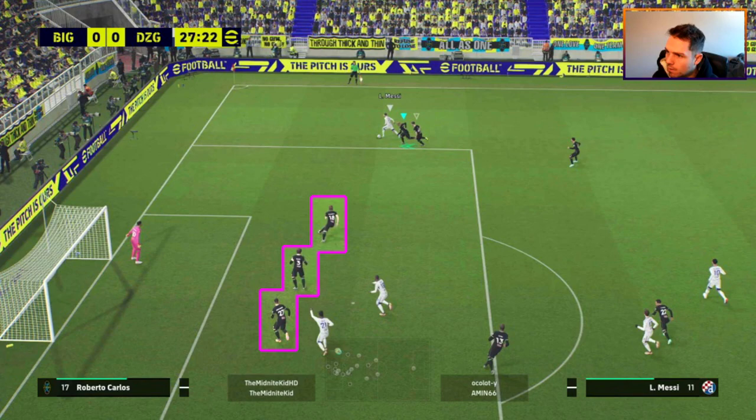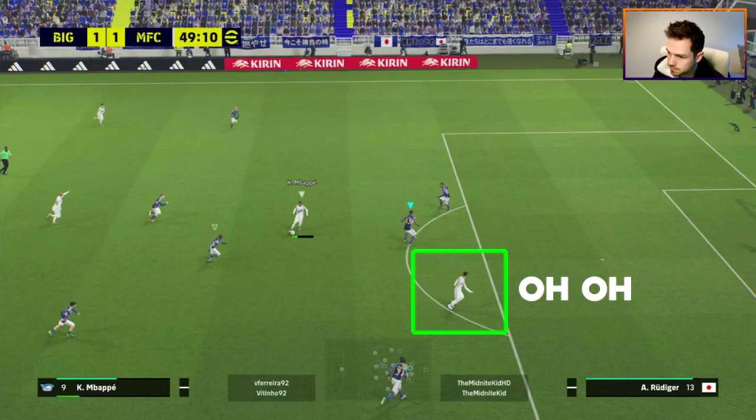Whether you manually defend, auto defend, or you're a top division one or two player, the same basics apply: keep the shape of your back three or back four and plug any holes. Don't let your opponent exploit space or eventually you will come undone. That's it for the complete defending tutorial - let me know any feedback, we might do a part two. Don't forget to subscribe for daily uploads and live streams on Thursday and Friday.